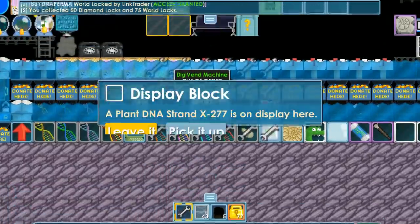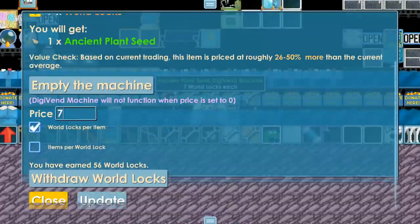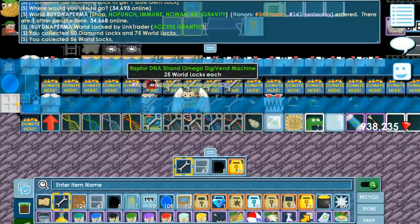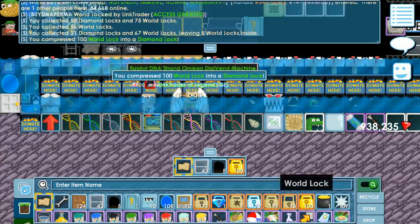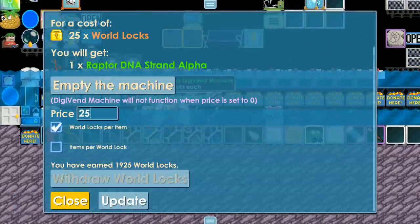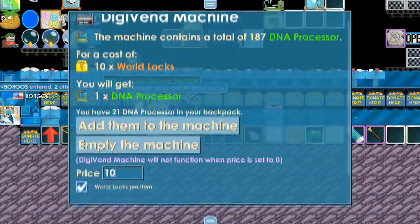I couldn't risk this. Plant DNA — I need it, but there's not many strokes. If you guys are selling DNA — plant, raptor, dino, whatever — I'm buying it. Because if I go to army, I need a lot of DNA before going to army so I can restore it. And while I'm going to army, you know what I mean? So yeah, I need this so much.